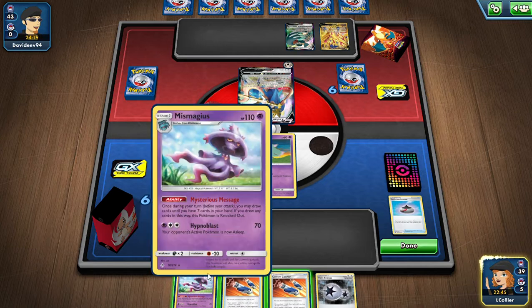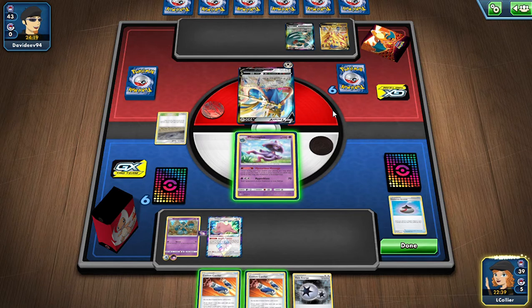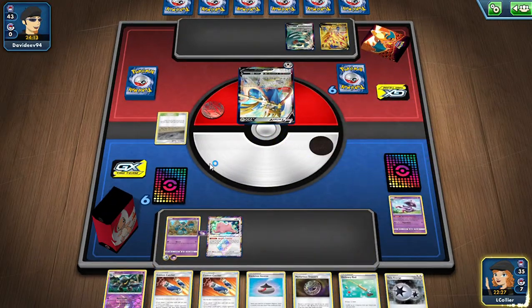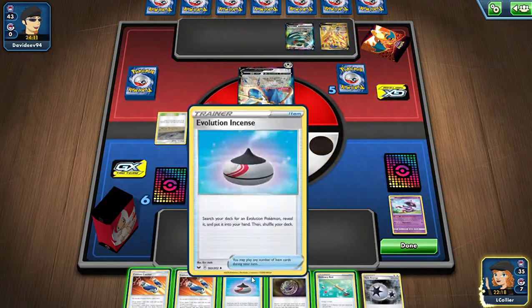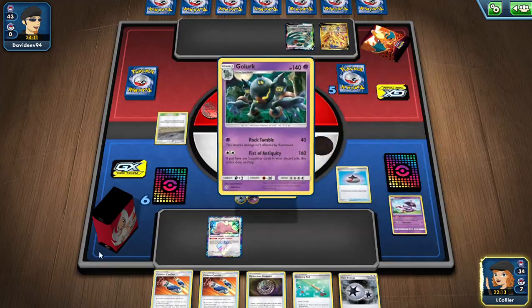I've thought about playing resets with this — like Mismagius to reset their hand — that would actually be kind of busted. I could double Custom Catcher, but I want to punch this Zacian. We draw four cards, giving our opponent a prize. We already got a double Golurk with the Twin Energy, so we're going to start punching very strong. If he retreats that Zacian we'll Custom Catcher it back in.